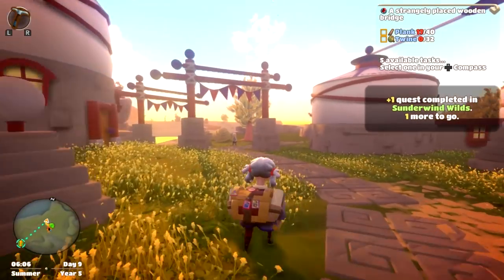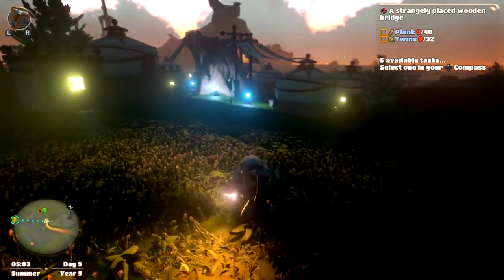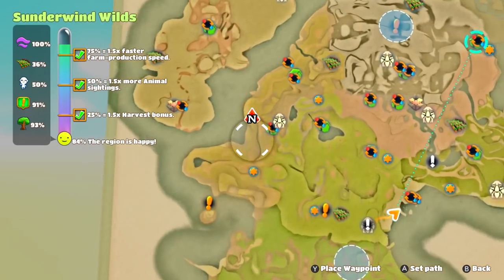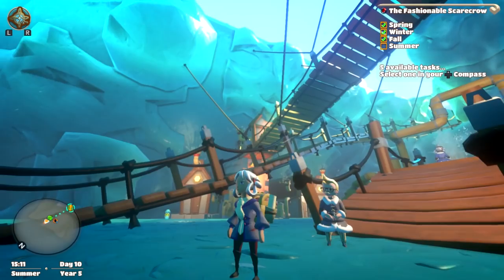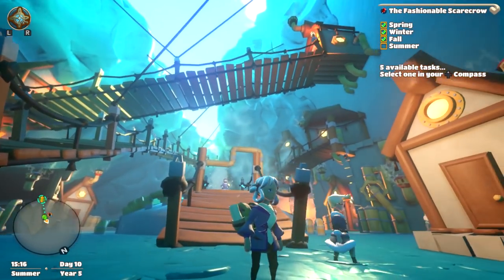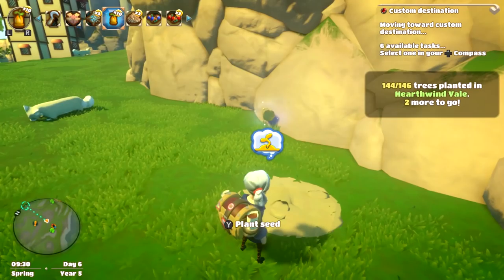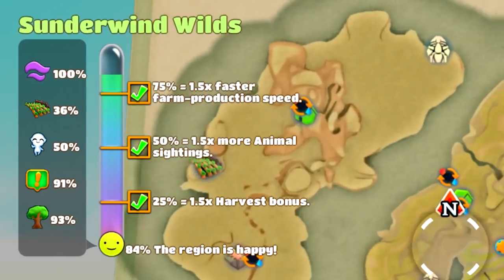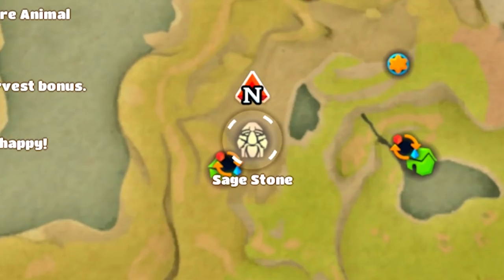You find more stuff and loot, and removing the murk opens up new paths and collectibles. The world is divided into sections, each with distinct looks and small settlements. Zone objectives and quests: the location objectives include planting trees in all the empty tree patches, removing all the murk, finding all the sprites, and doing all the quests in each zone.